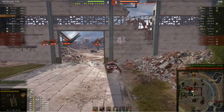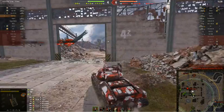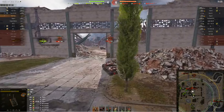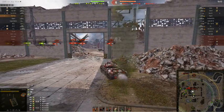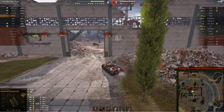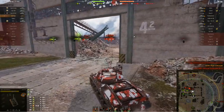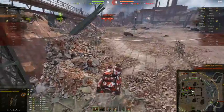The Tiger finally manages to pen a shot through. He's going to side-scrape a little bit. Tigers do not have great armor — they're more of a medium-heavy. He's tracked the Tiger, though it's a typical heavy tank player — they probably have repairs so they'll move fairly quickly. 326 — a low roll. He finishes the Tiger off. Four tanks down.